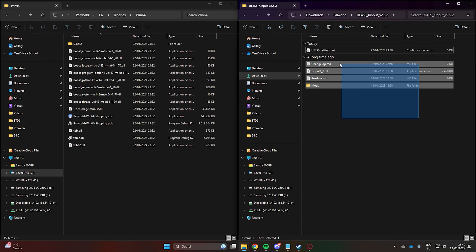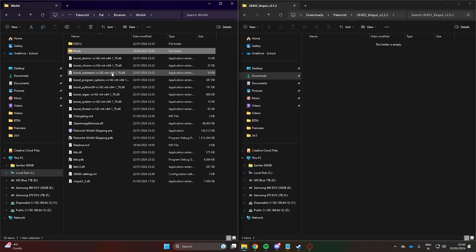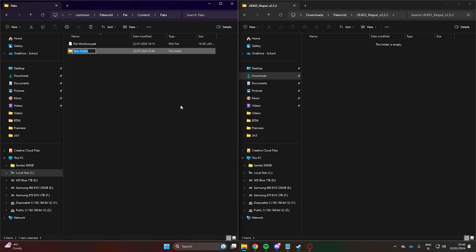Now we can copy or move the files to the game's folder. Some mods will be installed here, but some require a different method. Go back and, instead of the Binaries folder, go into the Content folder.